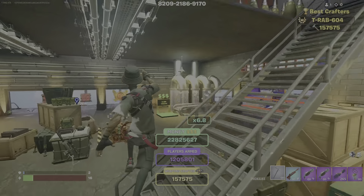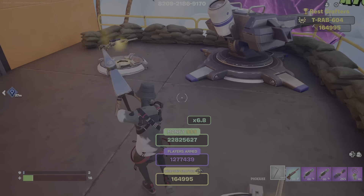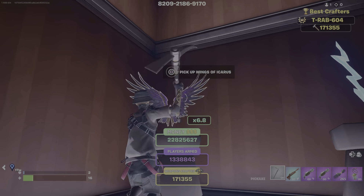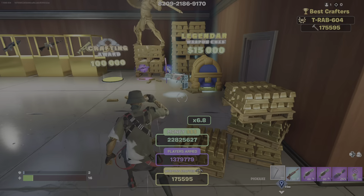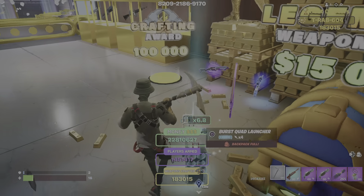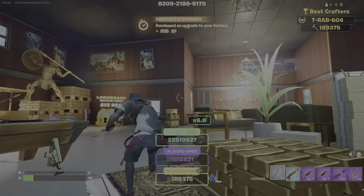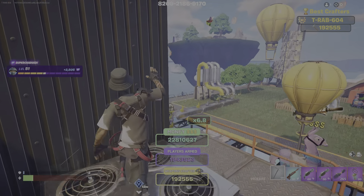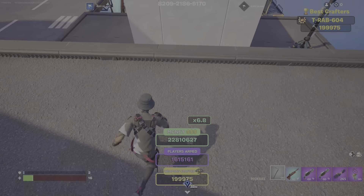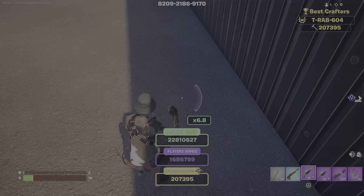Then you can go upstairs where the vault is, but there's really nothing in there. There's a gun there, a sniper, another sniper - lots of snipers. This game would be pretty dope if everybody didn't leave. This just gives you a random weapon for 15,000 which is pretty much nothing. There is an outside sniper thing - it's like just a satellite dish you can unlock out here.